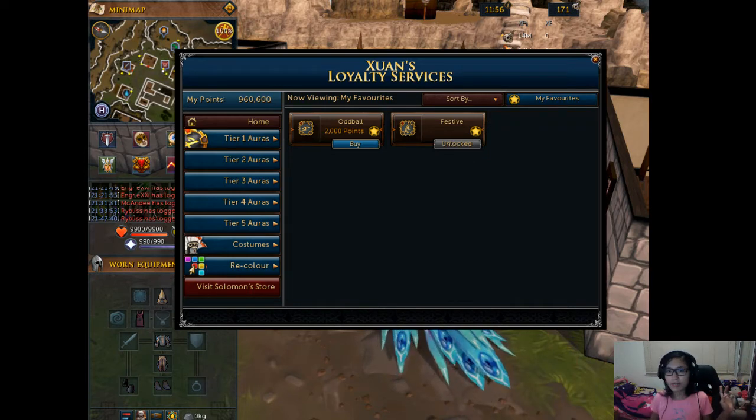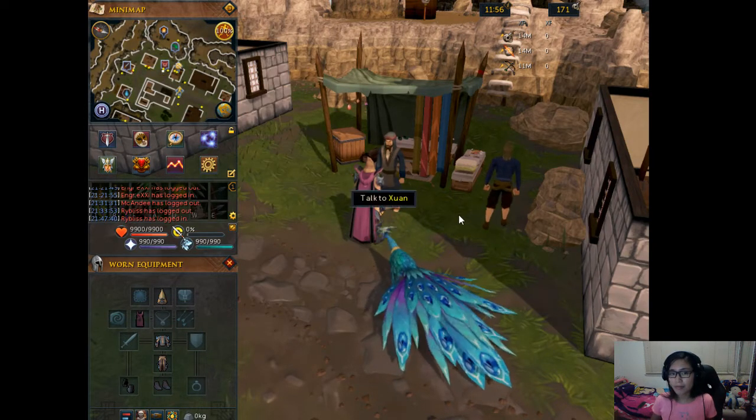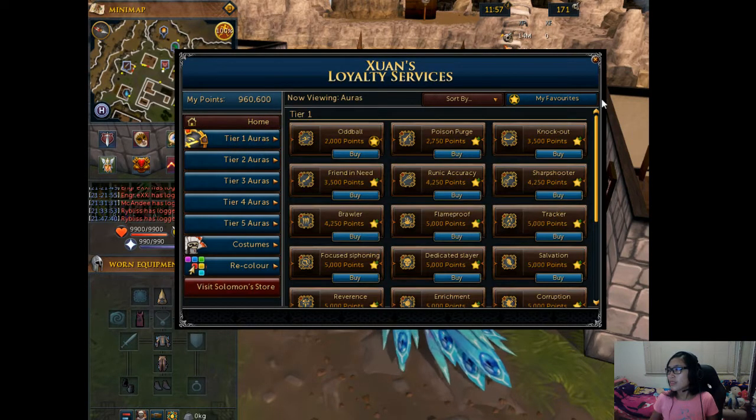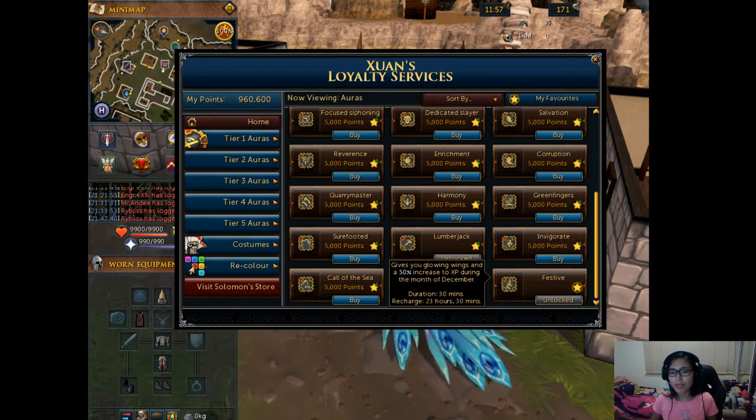A piece of advice: members will automatically have the festive aura in their inventory the first time they open their account. However, if it's not in your inventory, it will be in your bank. But if your inventory and your bank are both full, you can find it with Zuwon — when you open the shop through him, you can find it in the tier one aura section, in the bottom right side. That's where you can get it.